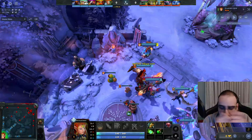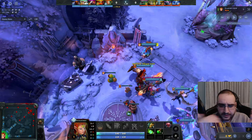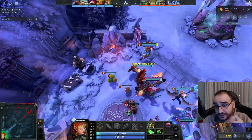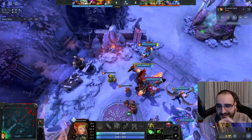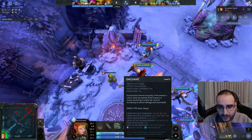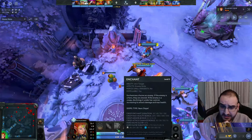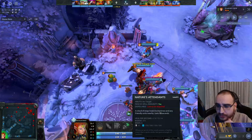Enchantress is a little bit different from all the other heroes we've seen so far, and the reason behind that is because itemization and skill build can differ from game to game. Unlike Hoodwink, Crystal Maiden, Lion, or Undying, you can get any build as Enchantress. For example, you can go for a 1-4-1 build, start with Enchant, start with Impetus, or start with Nature's Attendance. I've seen people going for 0-4-4. It highly depends on the matchup and what you want to do in the game.